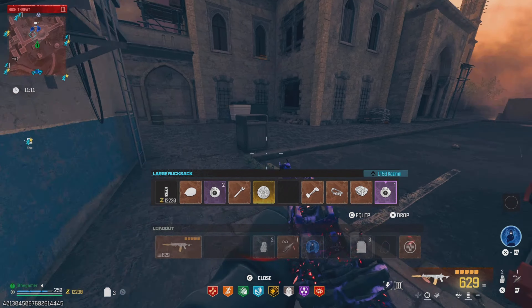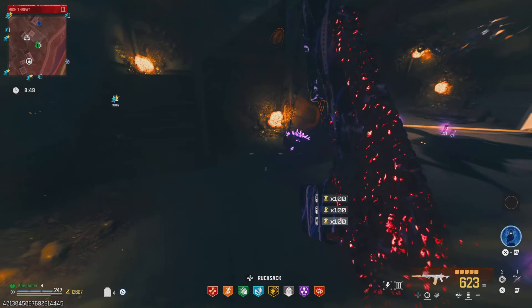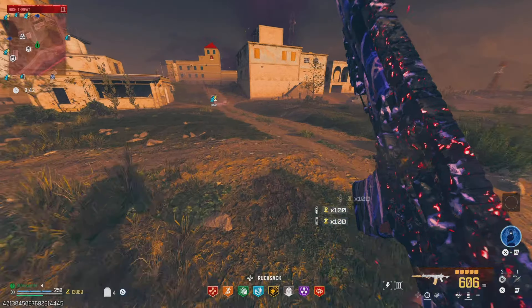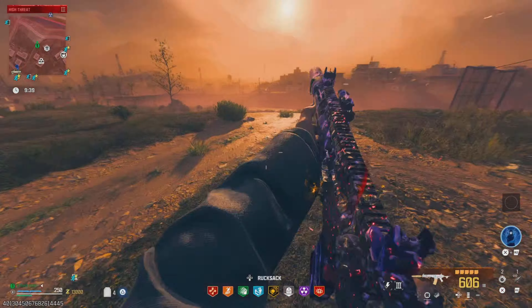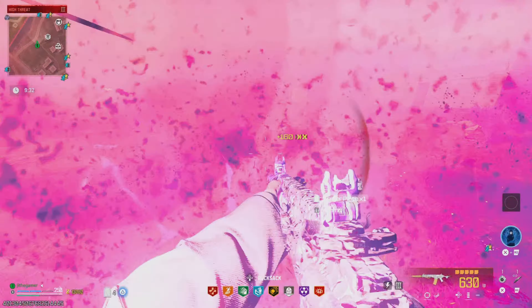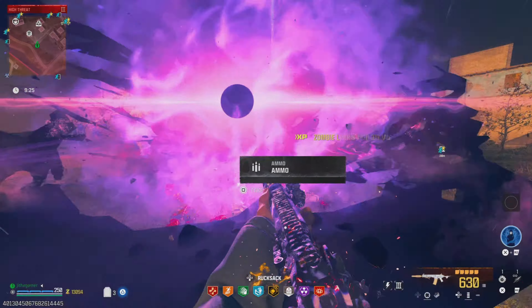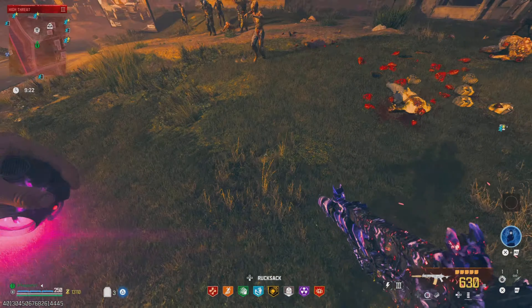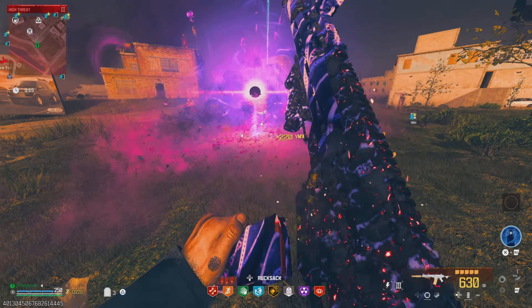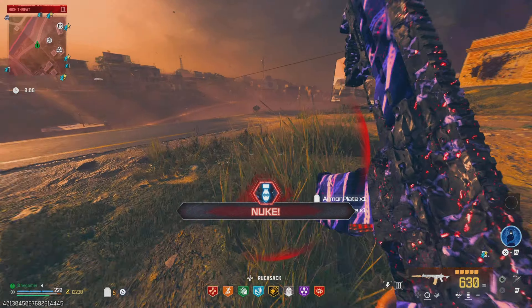Next item we're going to talk about is the LT-53 Casimir. We got a gang of zombies coming — look at this squad right here. Tell me another item that can do this. Check this out — it's a black hole vortex. That is definitely one of the most overpowered items in the game right now. I don't know where you guys want to rank this thing — it is absolutely broken.